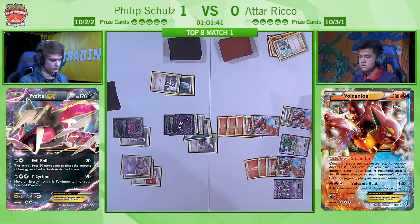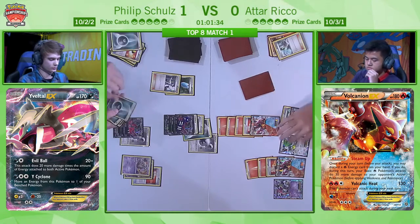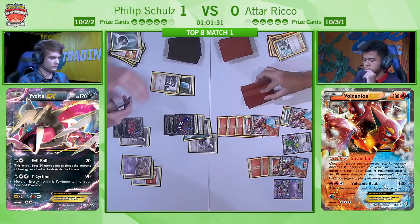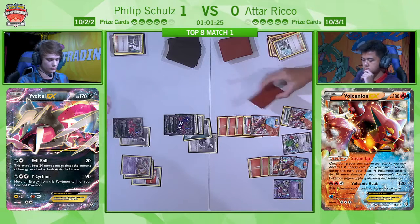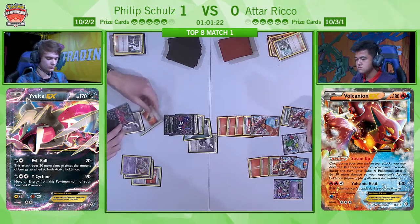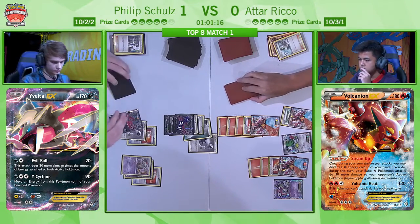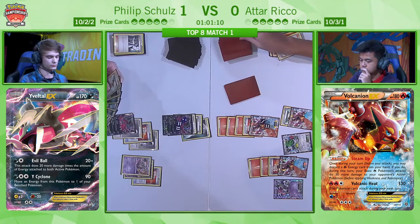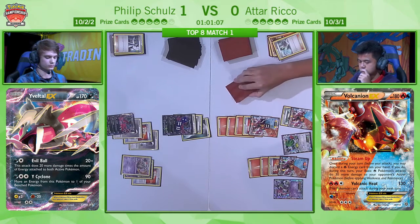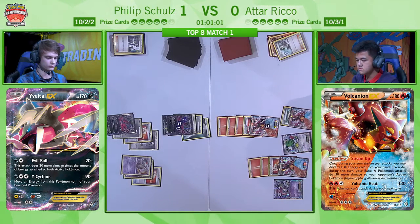I like this play a lot. One other thing in play here potentially — that Floatstone on the Yveltal means he's got 170 HP. One option for Atar: if he could hit a Max Elixir onto that Shaman, he could actually have a Sky Return for 30 to get the KO onto that Yveltal, which would mean he gets a KO without using one of his free-energy Volcanions, and he'd also take that Shaman off the field, removing those two easy prizes Filip could take later. Then Atar could promote a Volcanion with a Floatstone — if I was Atar, I would be thinking really seriously about that in the next turn or two.